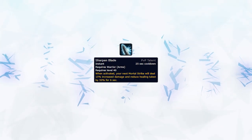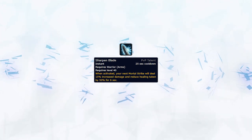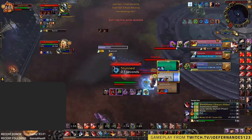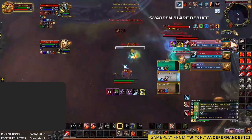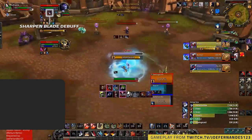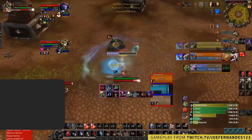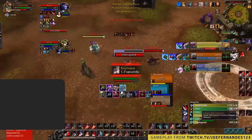Sharpen Blade can essentially act as another crowd control as you reduce the enemy's healing input on that target by a huge amount. This will be great during certain healing cooldowns such as Iron Bark or at the end of a Mistweaver's Cocoon, reducing the amount of healing they receive from said spells by a lot. When playing Warrior Mage specifically, it can be a great form of chain crowd control. Simply when you've run out of crowd control on the enemy healer, you could use Sharpen Blade on their target to make it difficult for the enemy team to deal with.